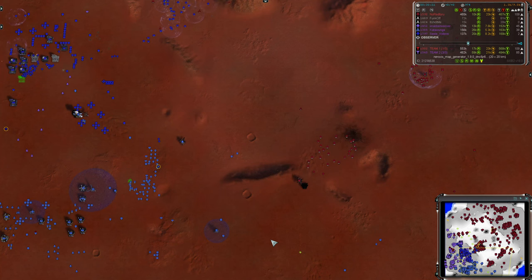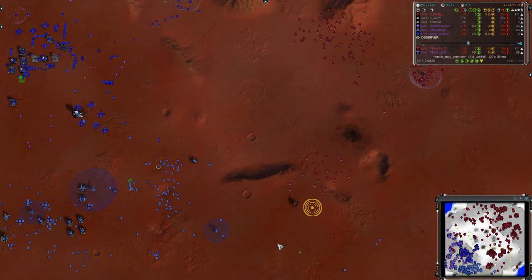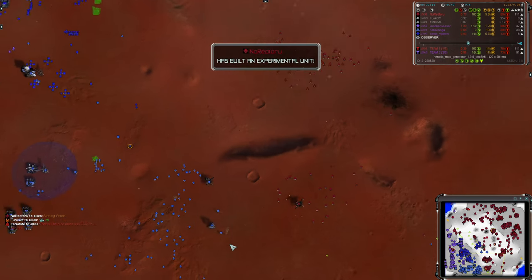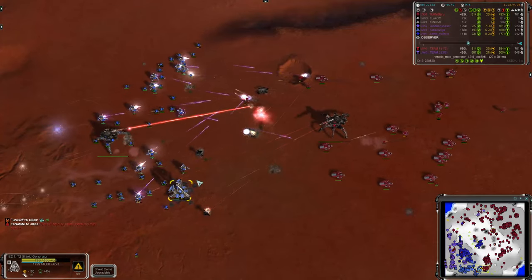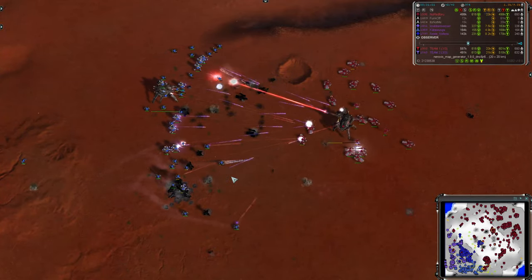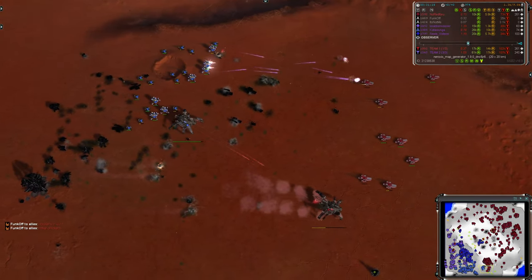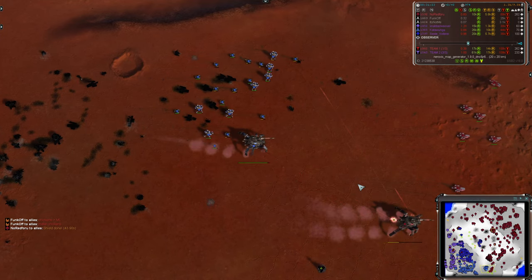This one further down is starting to do economic damage, and it does have quite an escort around it. Katawunga is coming in to engage here, bringing their own Monkey as well as quite a few T2 and T3 units. They're really pressing in now. Shield goes down, it's just about to come into laser range. Katawunga's laser is traversing, it takes off some of the escort, and it does look like Katawunga has this. Chickens more than Monkey Lord, make chickens, says Funkoff, which is a far cry from a few minutes ago when they were saying one exp could win this.